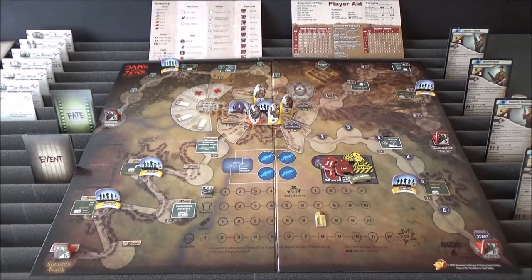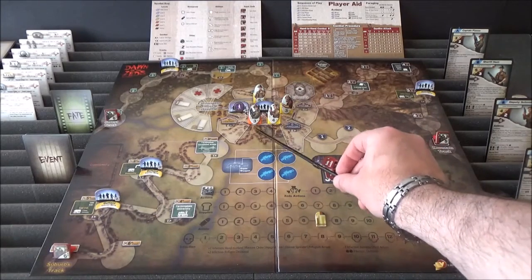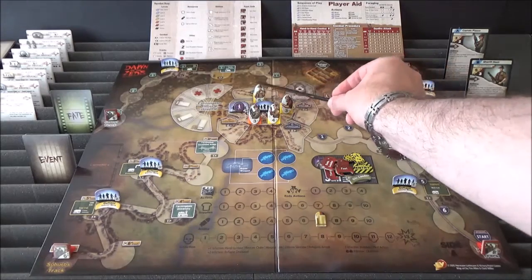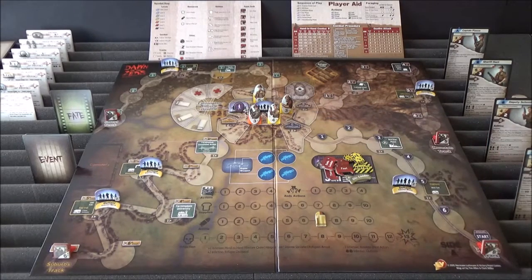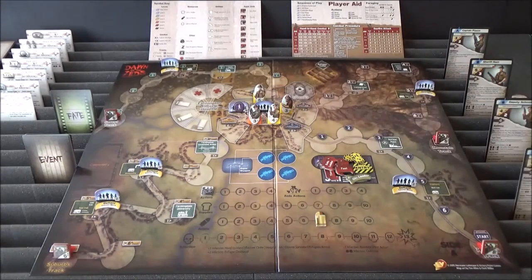Just a quick refresher of where everybody is. All of our heroes are currently in the town centre, including Captain Piazza - my sort of player character. We also have Sheriff Hunt, Deputy Schmidt, and Mr Johnson. Joining them in the town centre we have a civilian unit with a strength of two, and also a heroic civilian unit, the Farmingdale Furies led by Angelina Fure, with a strength of six.